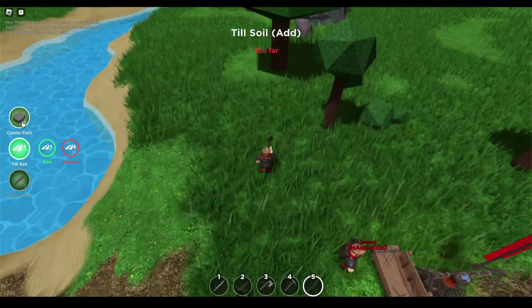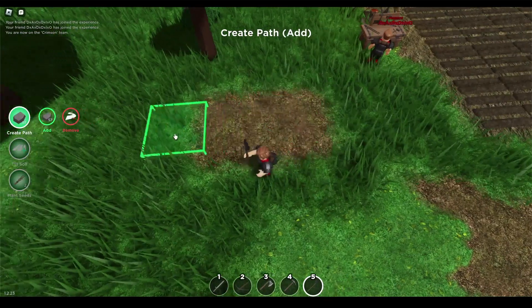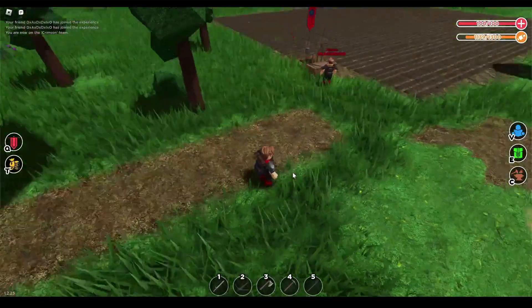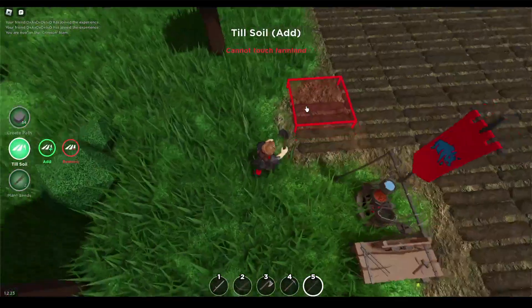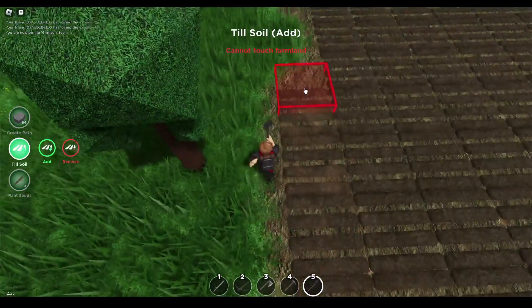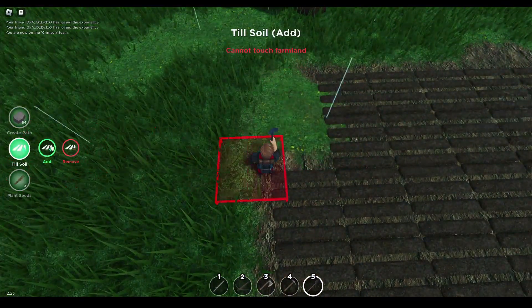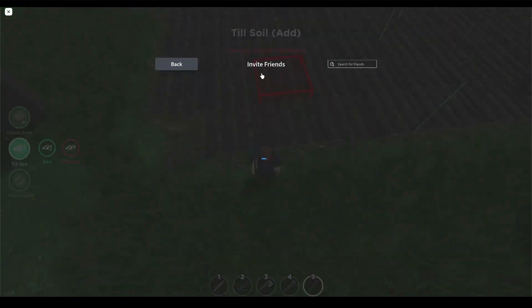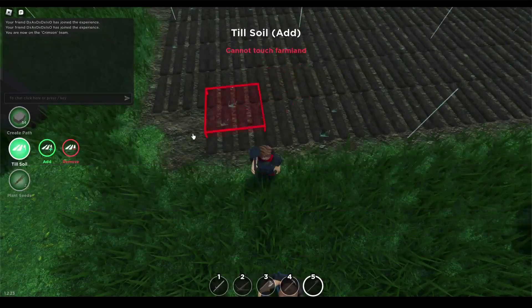There are three things you can do with the shovel. You can make a path, but it uses up rock and it just looks like dirt on the ground. Or, for free, you can till soil like this. Tilling soil allows you to grow crop.